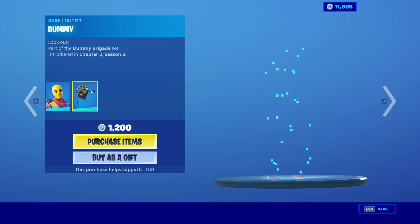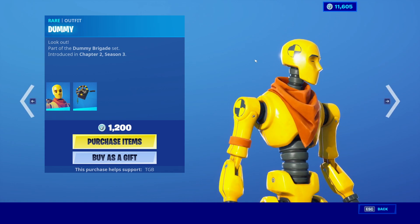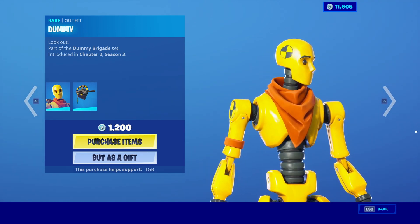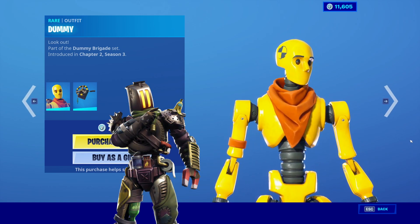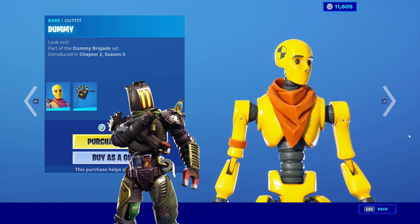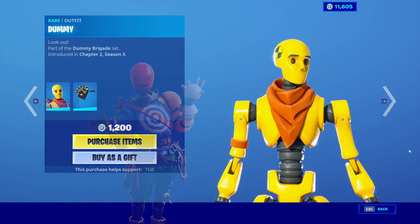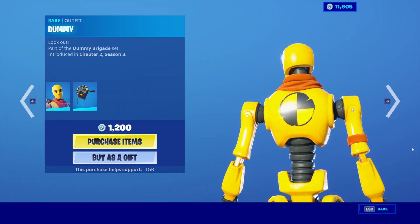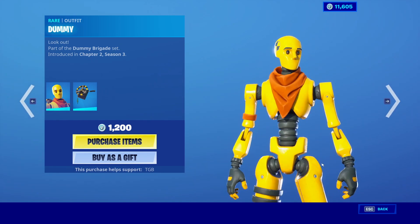It comes with a back bling called Wrong Turn. The description just says 'look out,' which I find pretty funny, and the back bling just says 'no the other way.' Obviously this is like a crash dummy. The bright yellow color scheme I actually find really good. We've had some other pretty creative male skins but they kind of get clunky, like the Kitbash skin and the Airhead skin. This skin is pretty unique and not really clunky — it'll be clean and smooth in game. It's only 1200 V-Bucks.